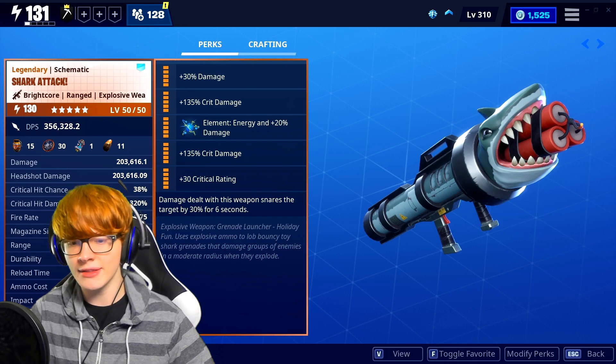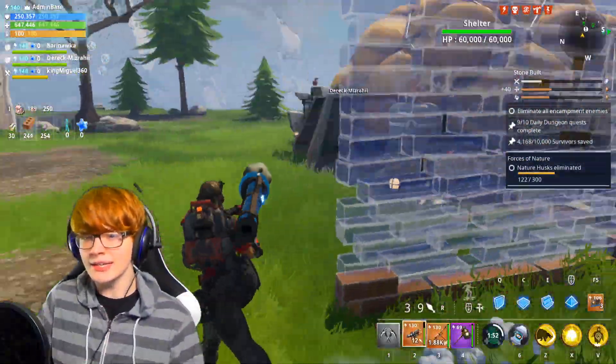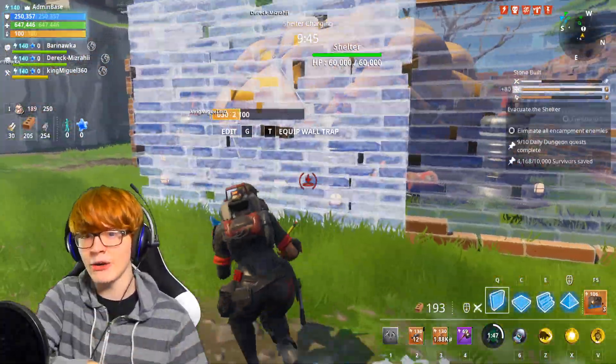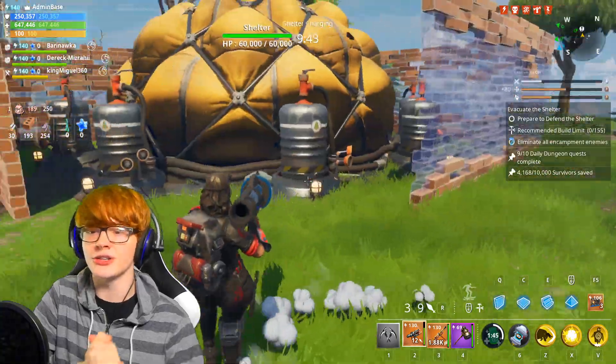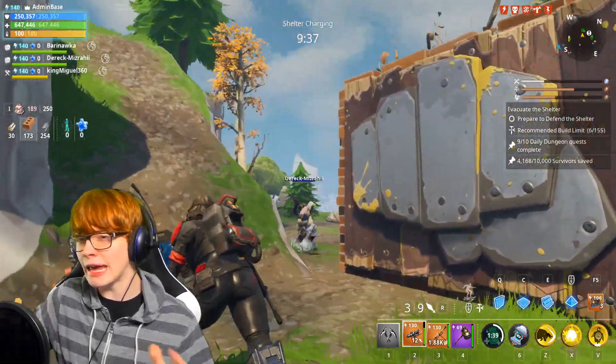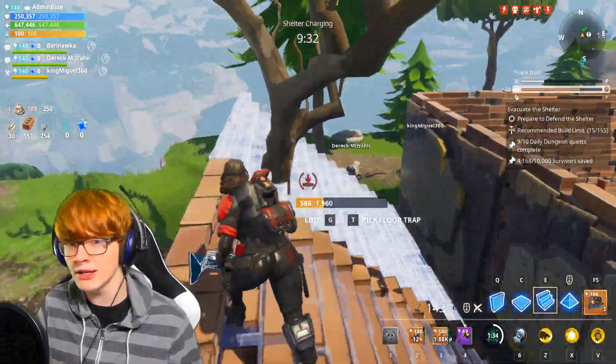The description on this weapon says it's an explosive weapon, grenade launcher, holiday fun. It uses explosive ammo to lob bouncy toy shark grenades that damage groups of enemies in a moderate radius when they explode. Basically, this weapon is like a rocket launcher-grenade launcher hybrid, in the sense where it kind of shoots at the arc of a rocket launcher at first, and then they dip down and bounce all around like a grenade launcher. It's pretty fun — you can kind of angle yourself at a certain angle towards trap tunnels and have them bounce all around in there until they hit a husk and kill them.